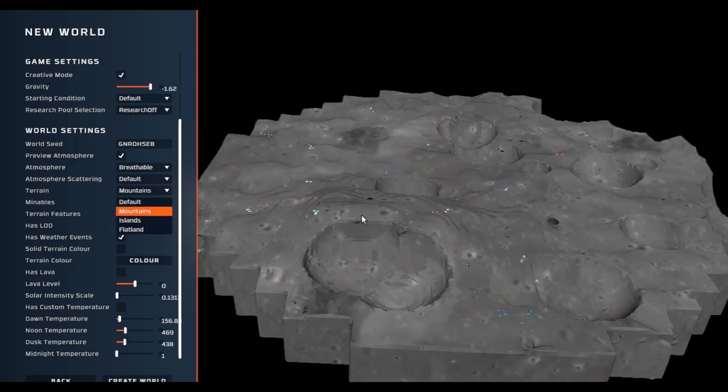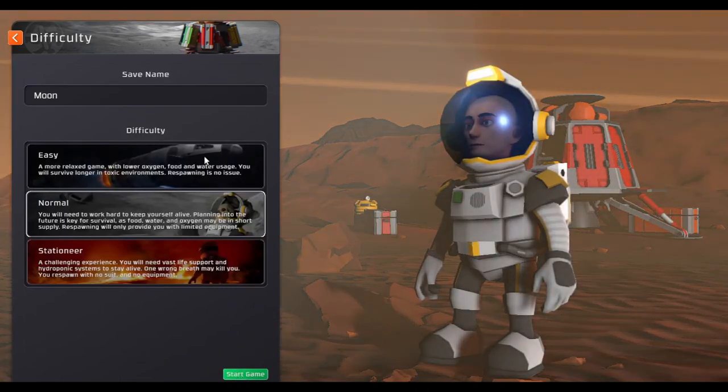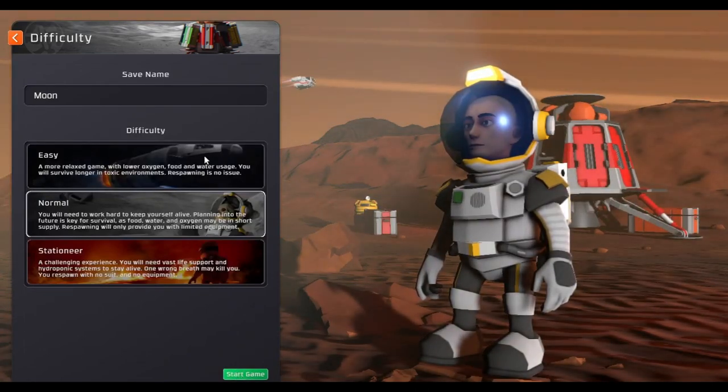The mountains terrain creates some pretty big mountains but also some pretty big craters. Let's get into a new world — we're going to be starting on the moon. Last time I said it was easier on Mars, but this time I think it's easier on the moon. Here is where we select difficulty, which adjusts our food, oxygen requirements, and water usage.